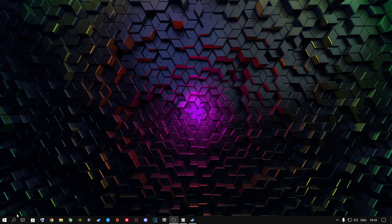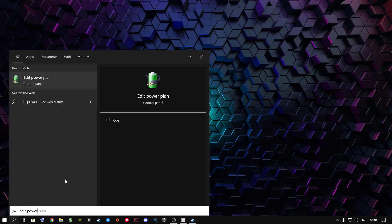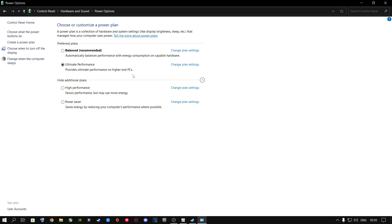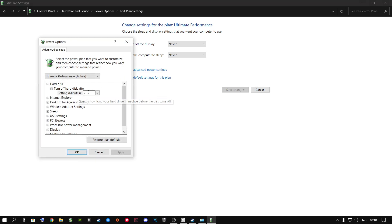The first step is to go to the search button and type in 'Edit Power Plan'. Click on Edit Power Plan, then go to Power Options. Some laptops and PCs don't have the Ultimate Performance option, but if yours does, go to Ultimate Performance, then Change Plan Settings, and then Change Advanced Power Settings.